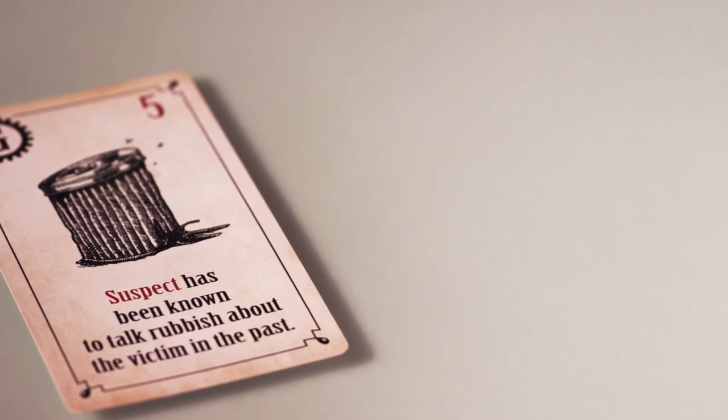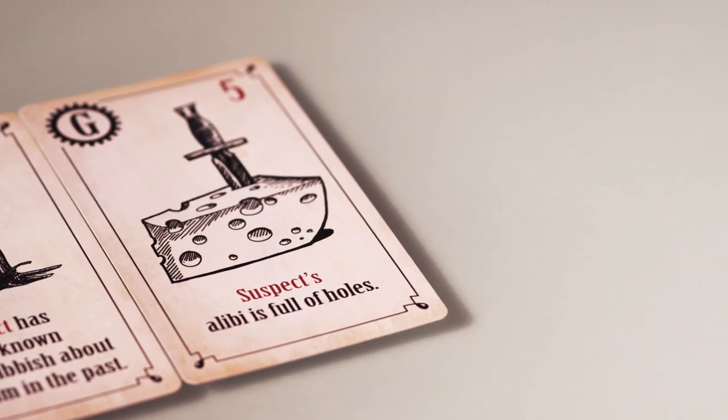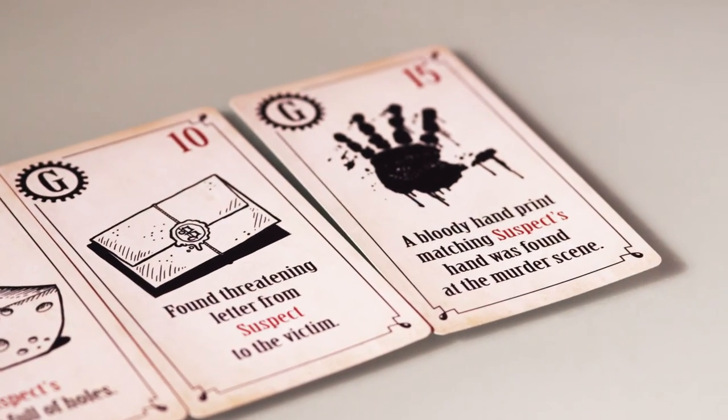He has been known to talk rubbish about the victim. Demetrius' alibi is full of holes. You've found a threatening letter from Demetrius to the victim. And a bloody handprint matching Demetrius' hand was found at the murder scene.